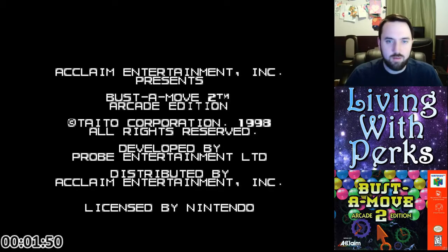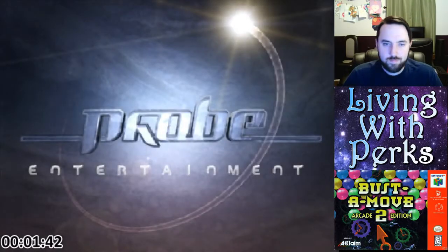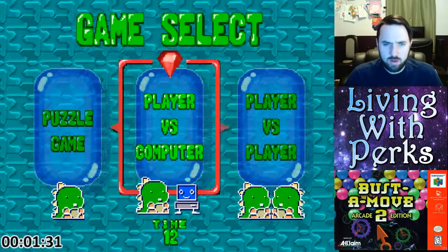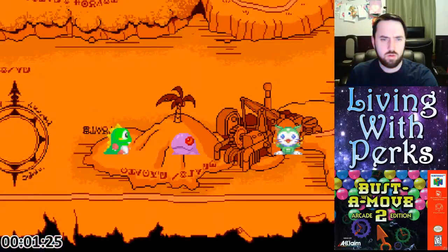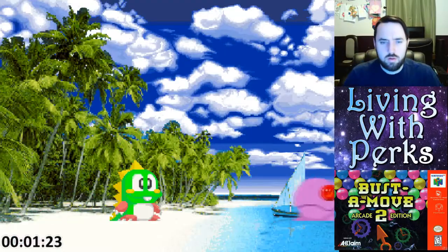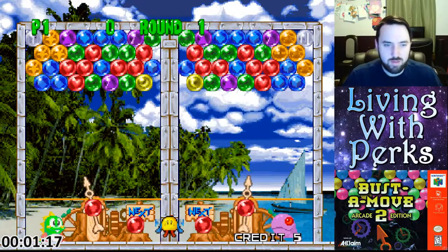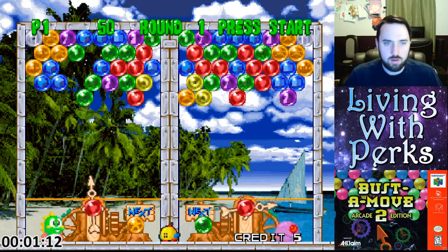We got two minutes to play, let's do this. Bust a Move 2 Arcade Edition by Probe Entertainment. Come to the Hot Dog. Lollipop. We got six credits — I didn't even put any coins in. I always like the default wallpapers they have on these Japanese-themed games. Could be Chinese, I don't know.